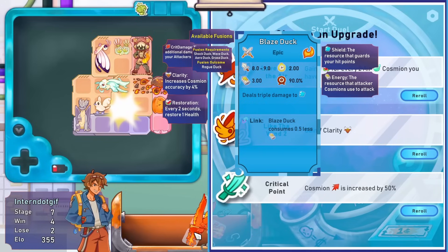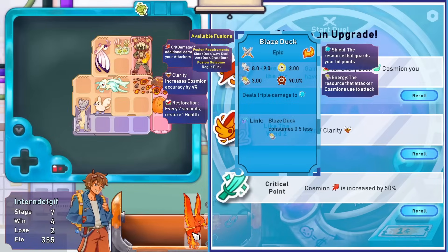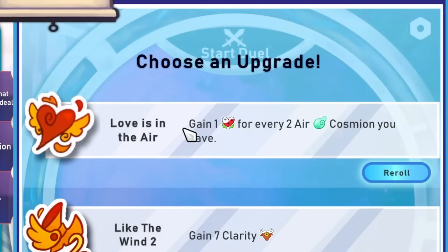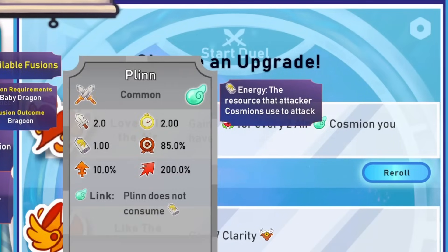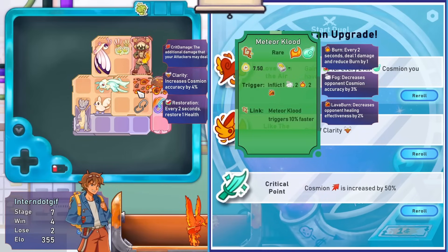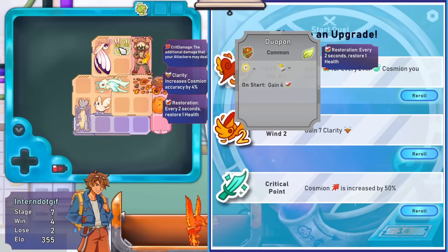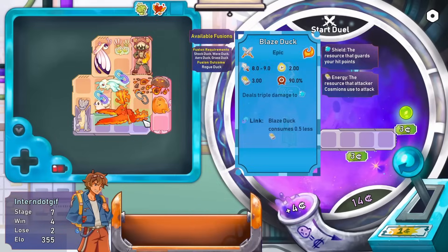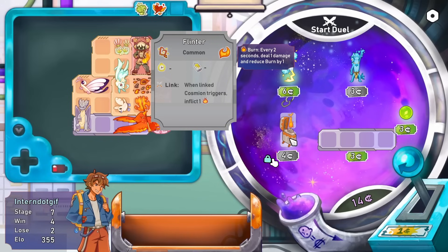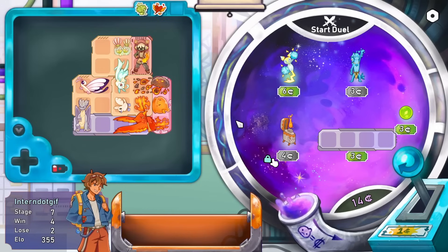This is no longer a duck - I don't care what you say, that is not a duck. Deals triple damage to shields - very cool. We can gain some extra regeneration for every two air cosminions we have. How many do we have? We have three - four because of the clued. Such a weird thing to say out loud. But that means we can get two more regeneration on top of the four that is here. The duck just needs a link with things, so it can go right there.